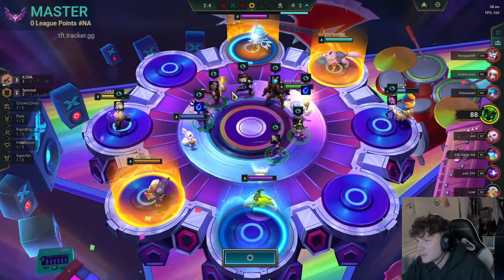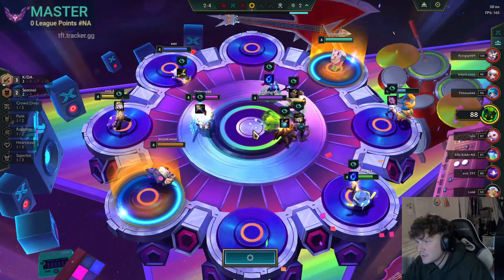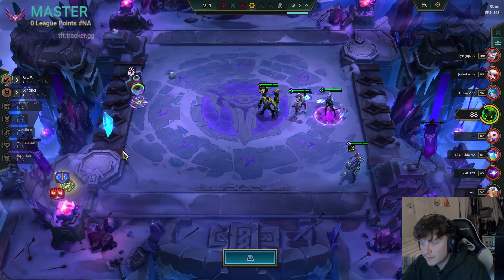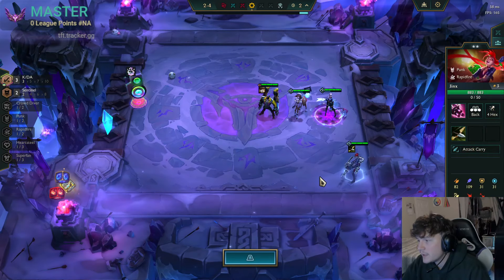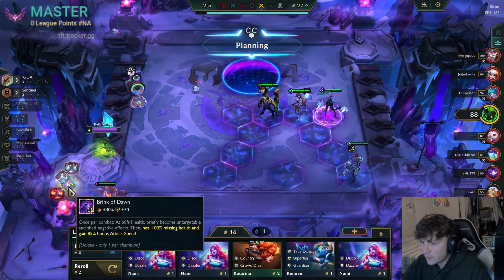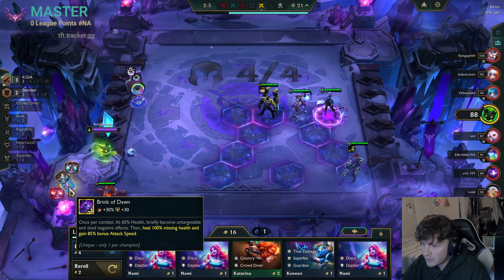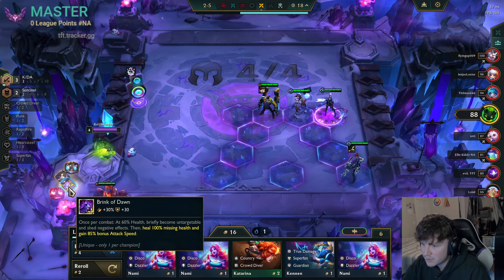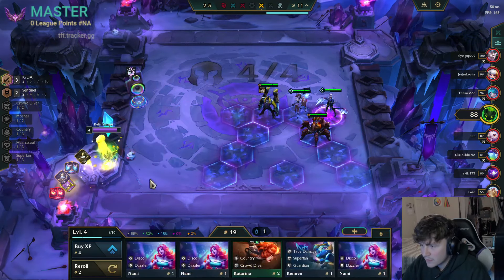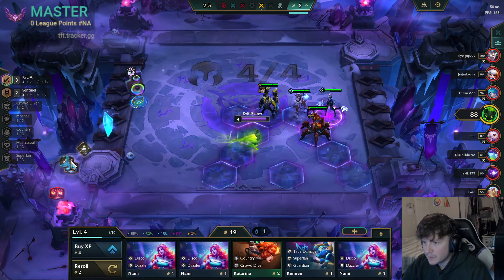He looks like he wants it — son of a... just take expensive units. Urgot could be a good alternate carry to this Jinx for now, especially if we find a better item and then we can put the bow back on the bench so we can start rerolling that again. Brink of Dawn — once per combat briefly become untargetable, then heal 100% missing health and gain 85% bonus attack speed. That's an insane item! I'm gonna give him that, and I could put a Red Buff down right now as well.